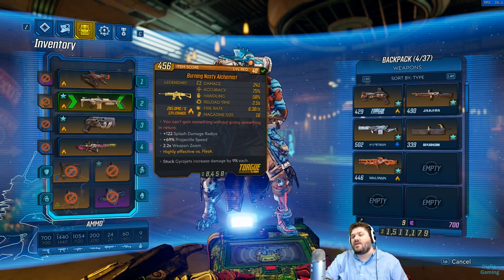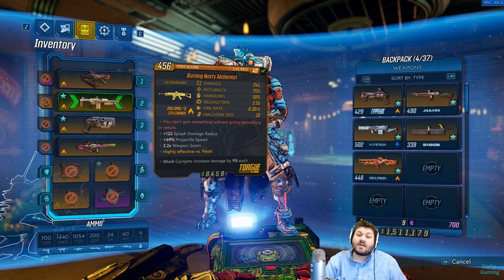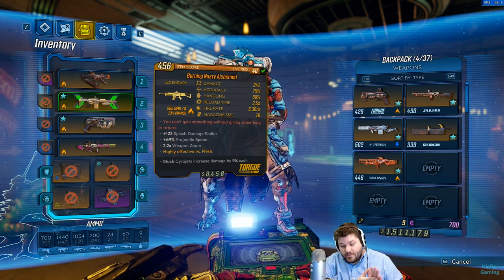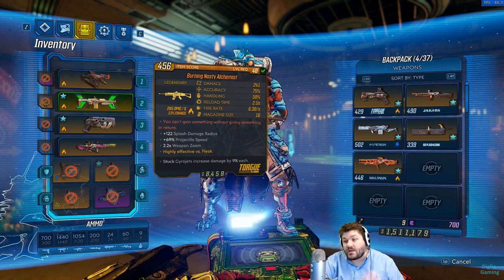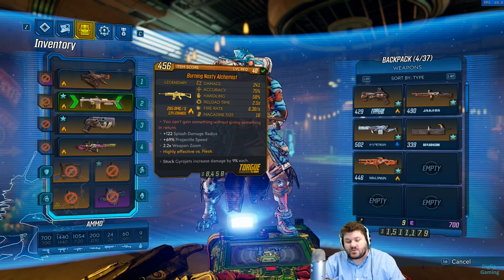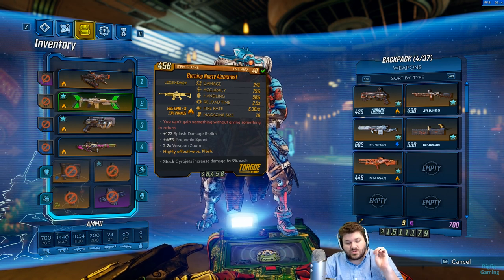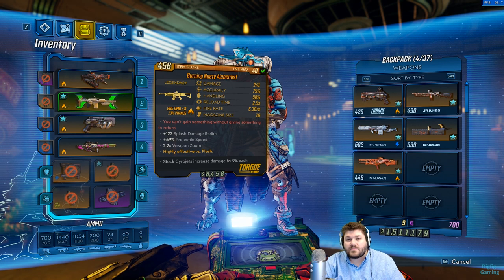Hello everybody, DickFig here. Welcome — today we're going to be going over the Burning Nasty Alchemist in Borderlands 3. This is a legendary assault rifle. It's been in my toolkit ever since I first picked it up at level 40. I'm level 47 now, and you need something like this in your toolkit. This gun does such an insane amount of damage to large boss targets.